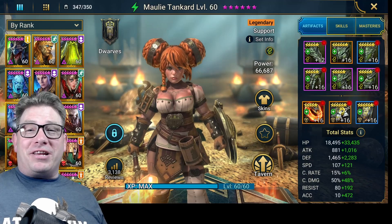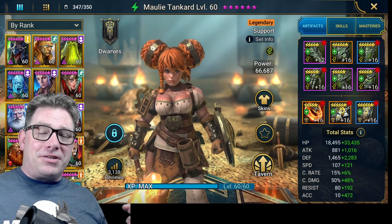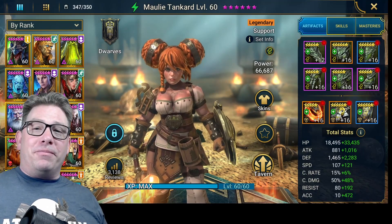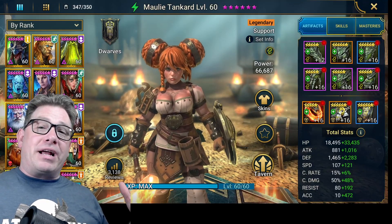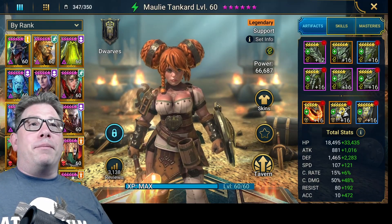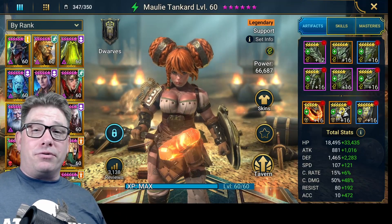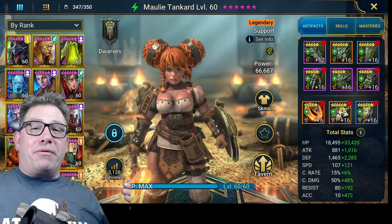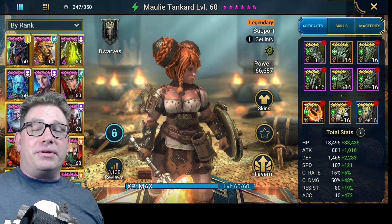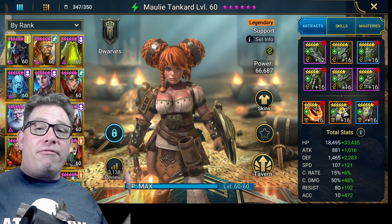Some champions like Umbral Enchantress have something to mitigate that — she puts Unkillable on herself, so she does get knocked down to zero health but the Unkillable is there to protect her. Molly has Reflect Damage, so it actually causes damage to the opponents. She has one of the strongest provokes in the game because sometimes it goes on for two turns instead of one. She's also got a secret skill that a lot of people didn't realize she had.